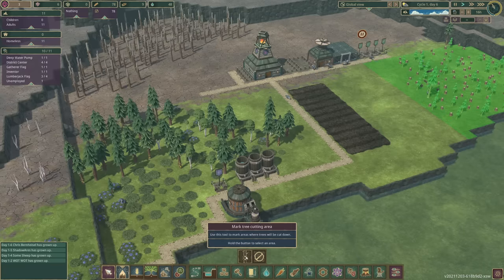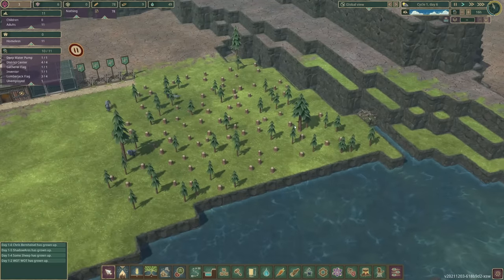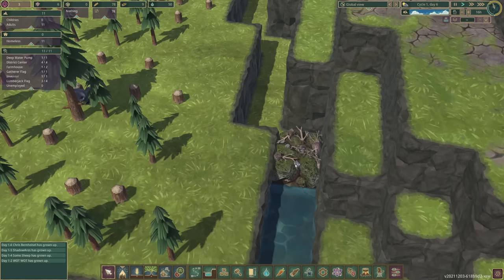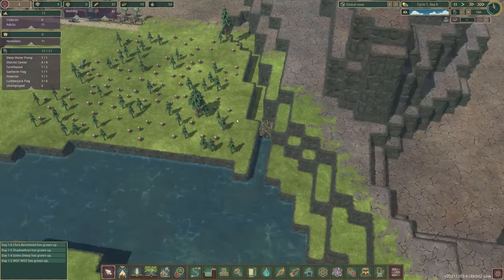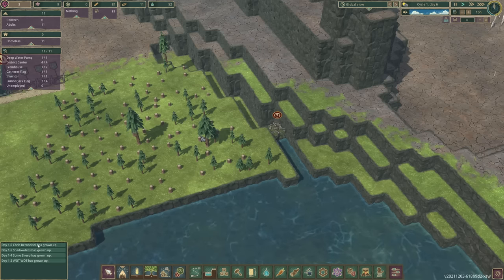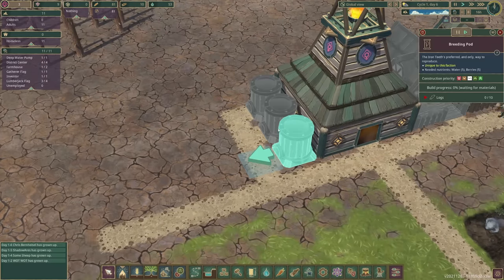That will allow us to start reproducing. Meanwhile, I'm going to tell them to cut these trees down as well, because we're massively running out of trees. And look at this — I've just spotted a little natural dam there. That could bring water up here, which means more potential planting space. So let's put that on demolish at super high priority. And look, all of our children have grown up now — very good time to start building the breeding pods.